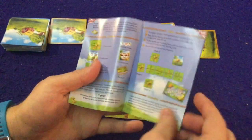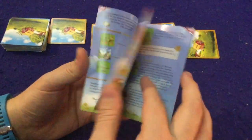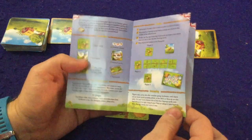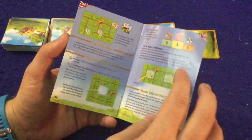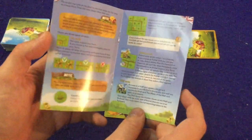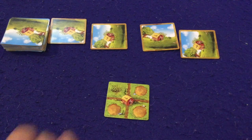Inside Farmini, first and foremost we have a handy rulebook — eight pages, double-sided, full color, full of pictures, illustrations, and examples. Very well done, should have you up and running in no time. The last two pages cover the solo variant and some ways to make the game slightly more complex once you've learned the basics.